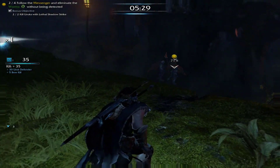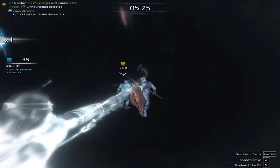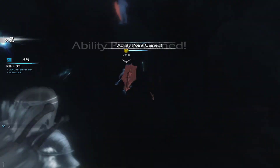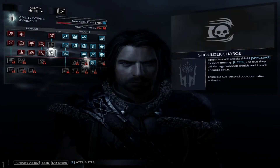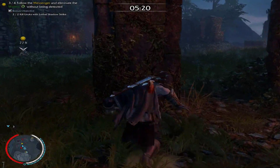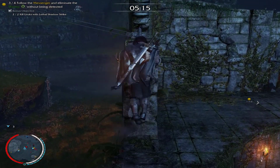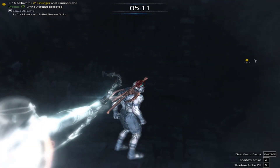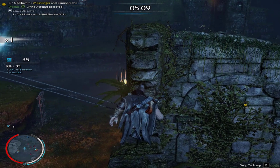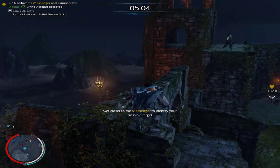Follow the messenger and eliminate the worms. Your branded guy is running after those guys — he is, but it's fine. Shoulder charge is honestly a really good ability. While running at full speed you can use your shoulder to knock down enemies and then do ground executions. It's a really good thing to have but not something I end up using all that often.